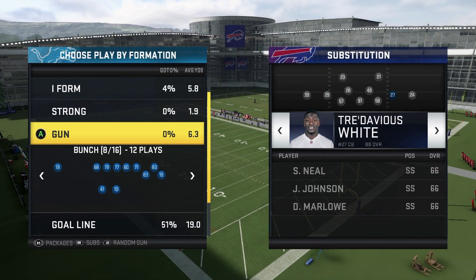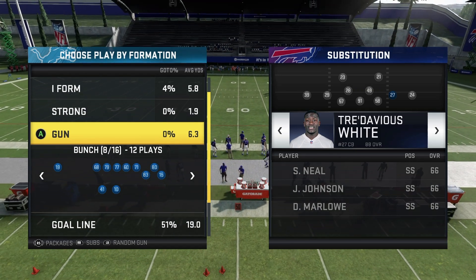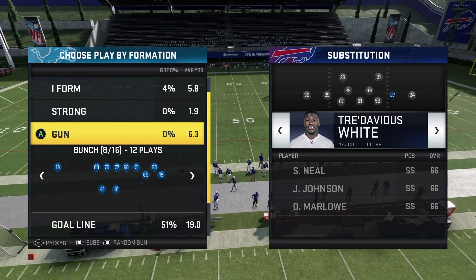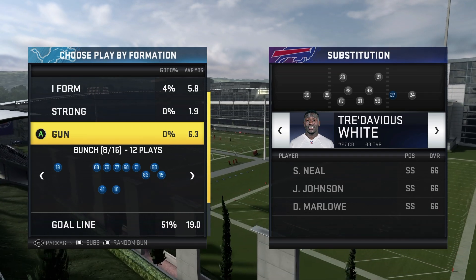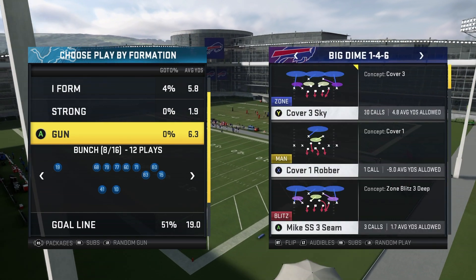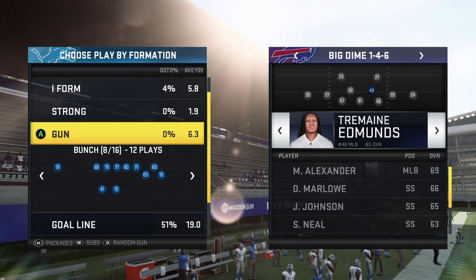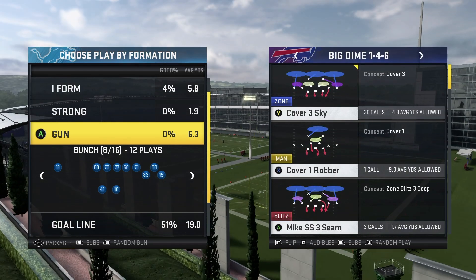First things first, I'm going to set some personnel subs. What you're going to want to do is put your fastest cornerback in the right slot. You can run this vice versa if you want to blitz from the other side. I'm running the blitz from the left side, so I want my fast corner on the right side. You could also put a safety at linebacker if you wanted to.